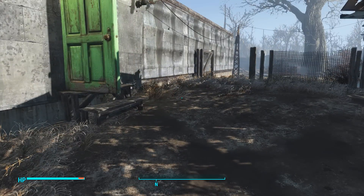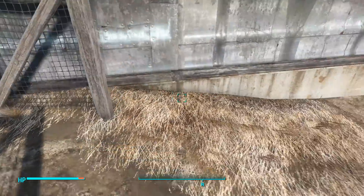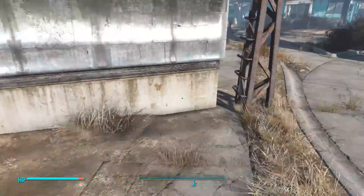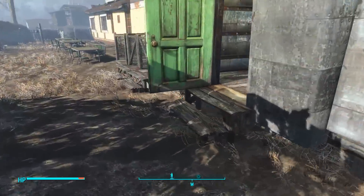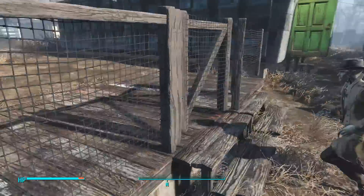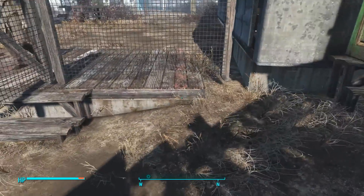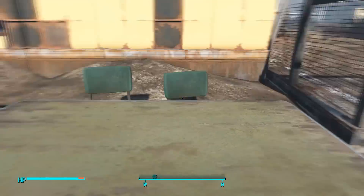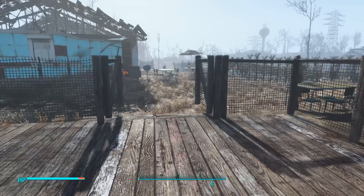We've got a nice little bar and grill set up here. Some people were telling me about concrete — concrete is a godsend. Right here, this plot I was building on ended, and I just expanded it with concrete. It worked out so well. What you guys were telling me about the walls is perfect — I wanted to build a fence from here to here, but they didn't line up. There'd be a big gap underneath. So I just put in some concrete flooring and it works out perfect.